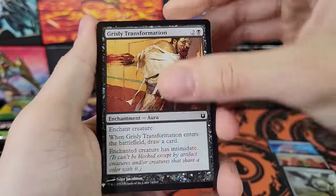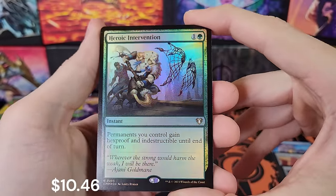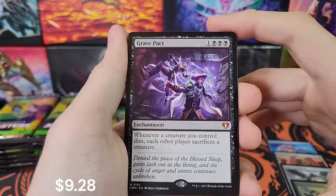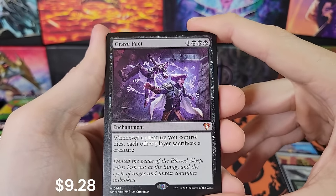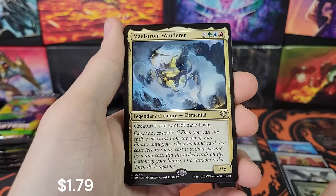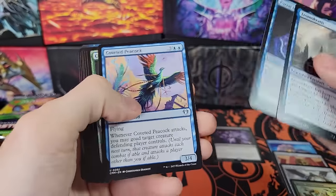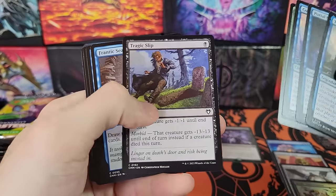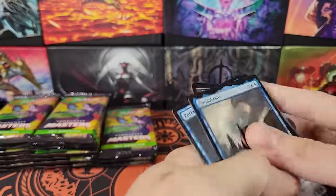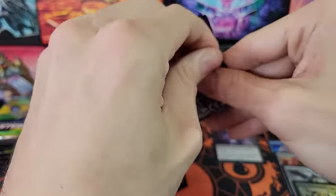Grizzly Transformation from the list. Heroic Intervention — very nice, and foil. Great foil rare. Grave Pact — very nice. Angelic Field Marshal, Maelstrom Wanderer, Tragic Slip, Frantic Search, The Nightblade. Yeah, we're getting good value already.